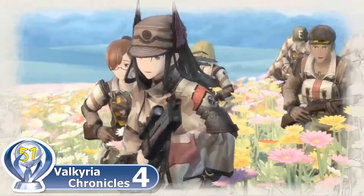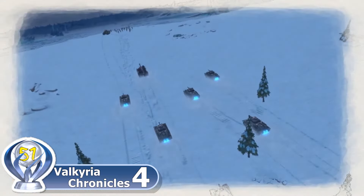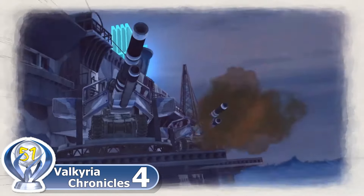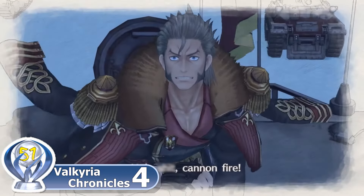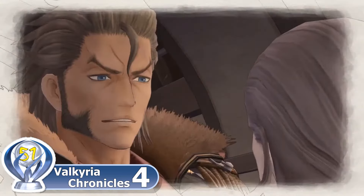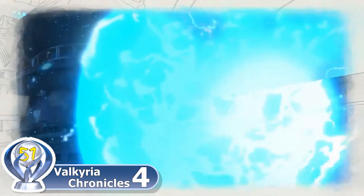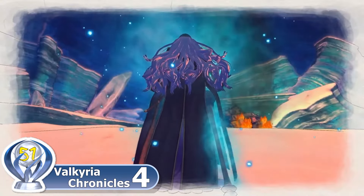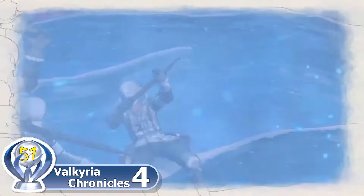After completing his training, Claude joins the Elite Ranger Corps and is assigned command to Squad E. During one of their missions, Claude is tasked to protect the warship Centurion as a contingency plan to attack the Empire by sea if their massive offensive strike, codenamed Operation Northern Cross, fails. It's not long until the Imperial forces discover your plan and unleash their Valkyria onto the battlefield, causing heavy damage to Centurion and destroying one of the cruisers. As the story progresses, you make startling discoveries about your friends which can tip the scales of war.